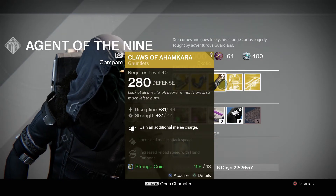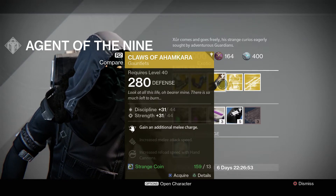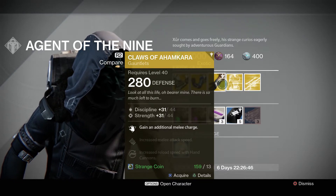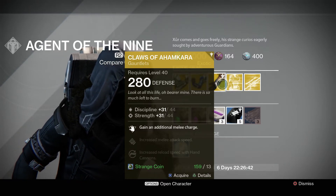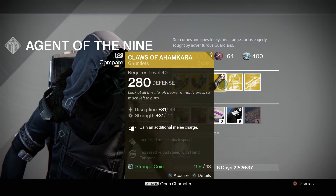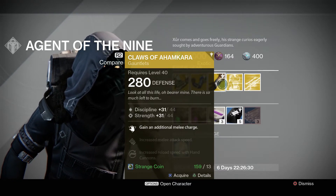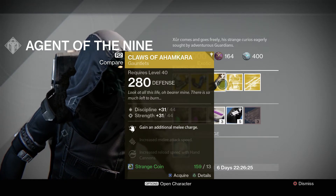For the Warlock class he's got the Claws of Ahamkara — a 280 defense gauntlet. It's got a max discipline of 44 and a max strength of 44. Possible stat rolls for discipline are 31 to 53, so pretty good there, and for strength it's 31 to 84, so a little low there. This one gives you an additional melee charge, increased melee attack speed, and increased reload speed with hand cannons. Also 13 strange coins.